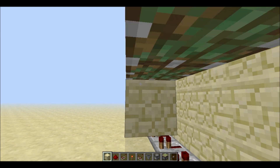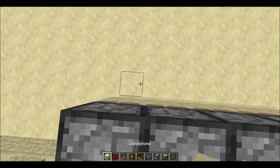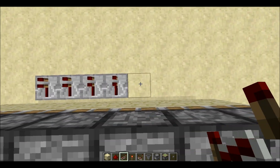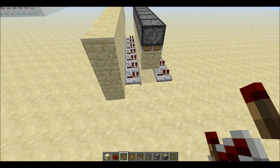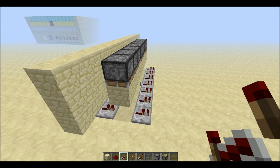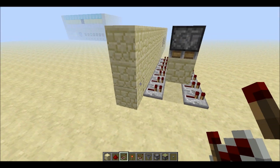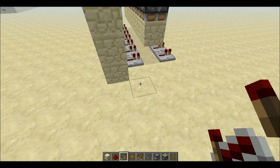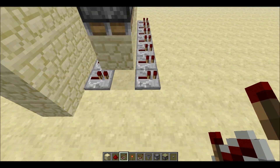Under each of the pistons, take any block that will not emit a redstone signal, and take a repeater all behind these. This is the key: when you push a button and the pistons are down, the signal will be carried through the block, but as you can see right now it is not.